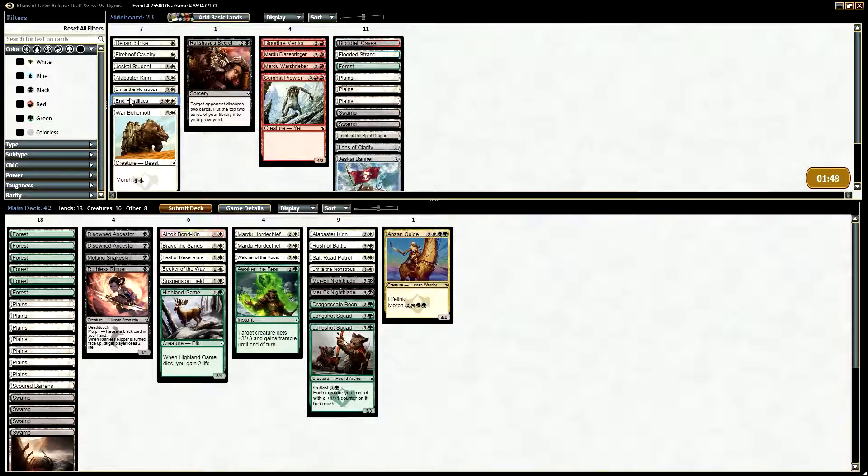End Hostilities — I wonder if I can include it as a last resort sort of thing. Alabaster Kirin doesn't really do anything; it doesn't block Saltai Scavenger. It doesn't die to Debilitating Strike, which is nice. But other than that, I think we're just going to keep going with this.